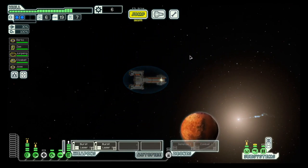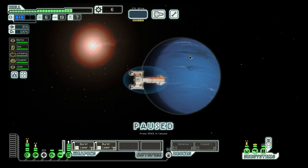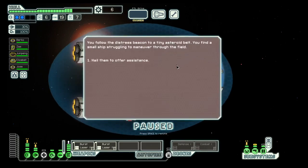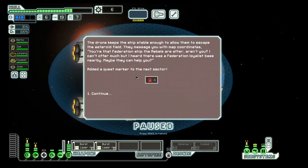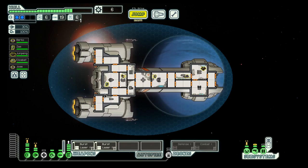Let's go to this distress beacon. Shields are done. There's another blue option for the defense room — if you have a blue option, most of the time that is the best one.